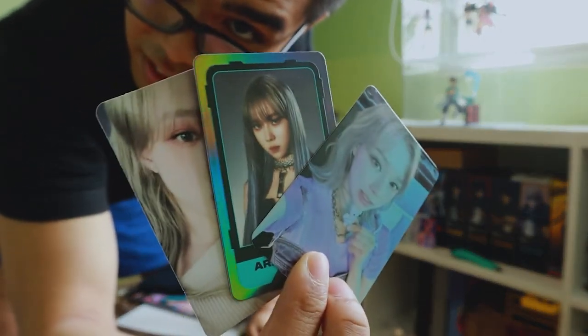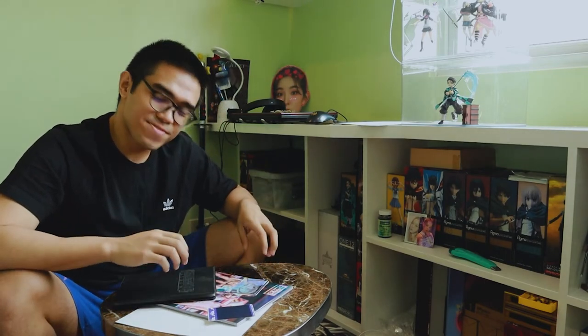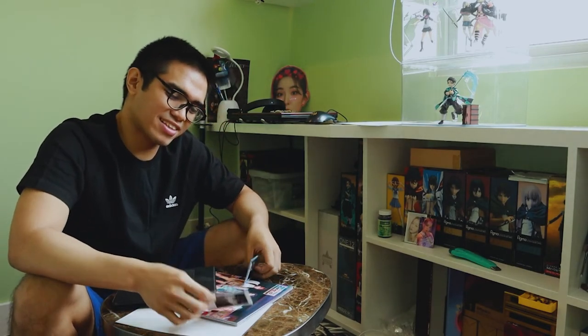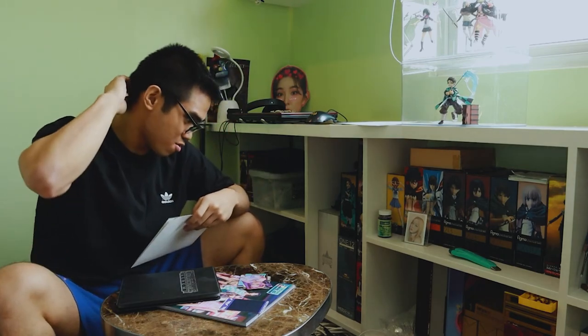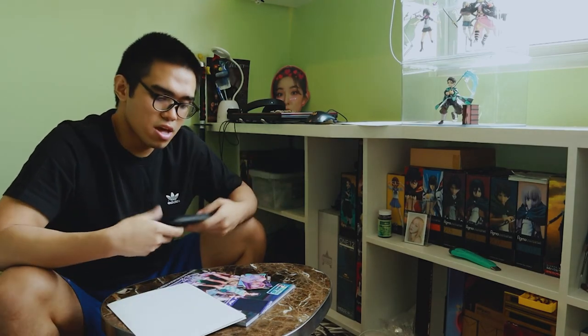The lord giveth and giveth — I got three god cards already. This has been Sky Clubbers and that was the unboxing! I hope you enjoyed. We got Giselle poster, Winter poster, Karina photocard, the best Winter photocard, and another Winter — sadly no NingNing. I'll come back with findings for the NingNing cards this era and give you an update when I get all the photocards. Been your boy Sky Clubbers — thanks for watching, sorry if the audio went bad, my mic died. See you next time for more aespa content!